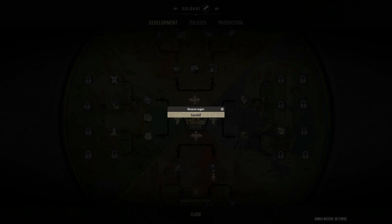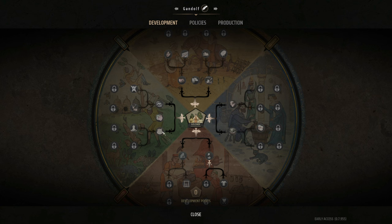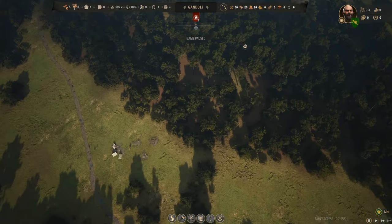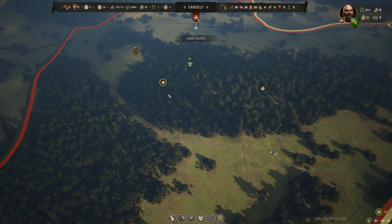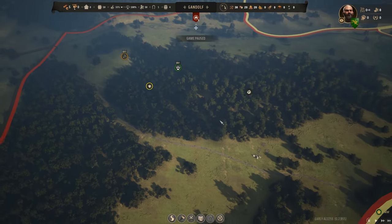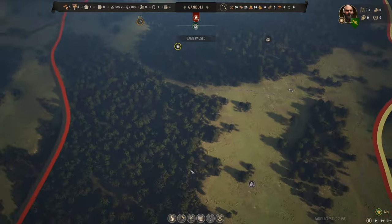Here's our development chart — as we grow the town we get points to put into a variety of technologies. We've got good animals and berries nearby. Resources appear to be randomized each new game, so if you don't like what you've got, just roll the dice again.